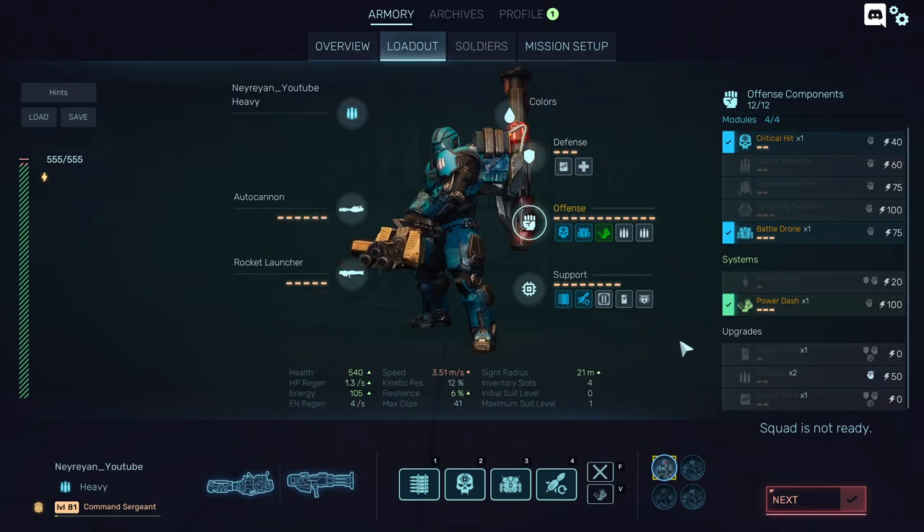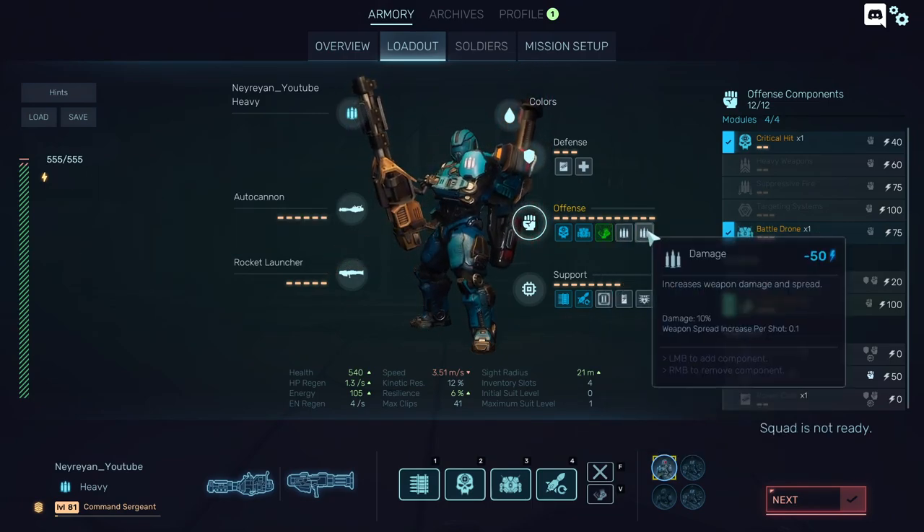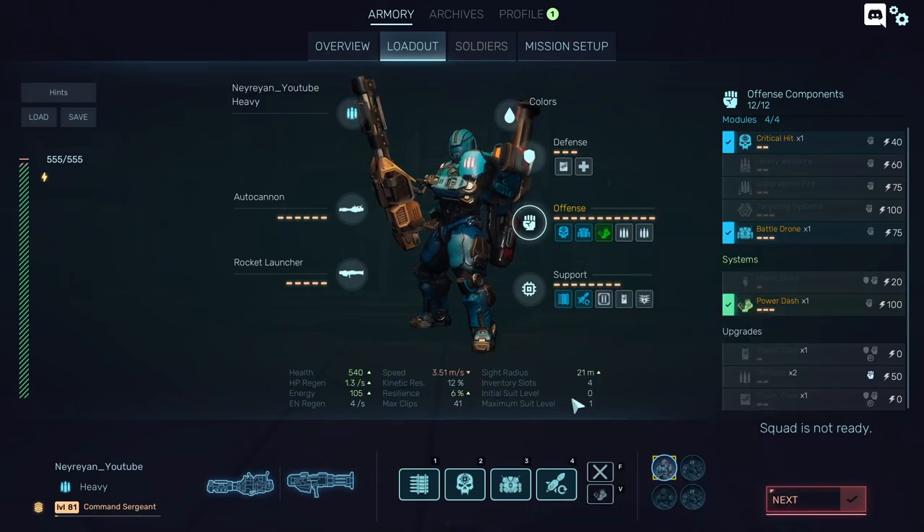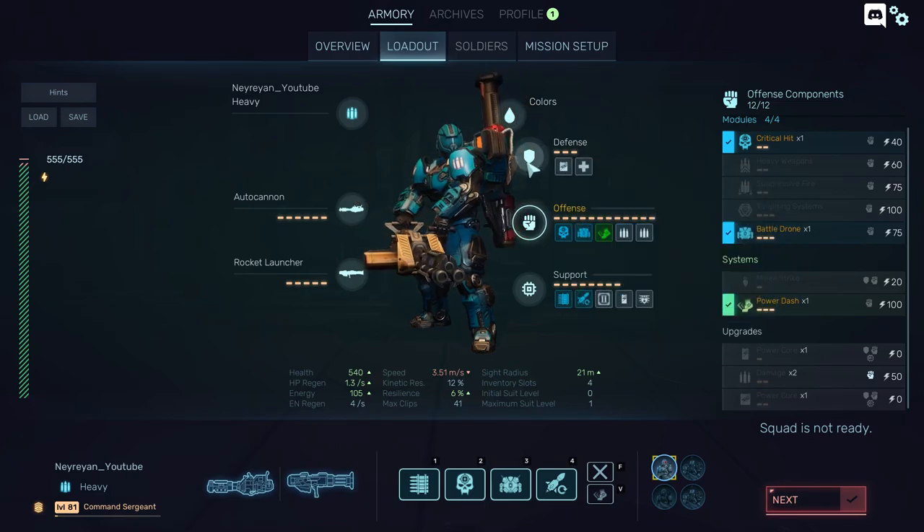At some point you just have to decide what you need. It's a long math problem, but this is kind of the max I could get on this build: 20% extra damage with very low spread, meaning he'll hit everything. Plus life support and a power core.